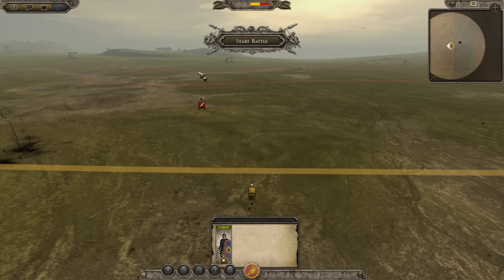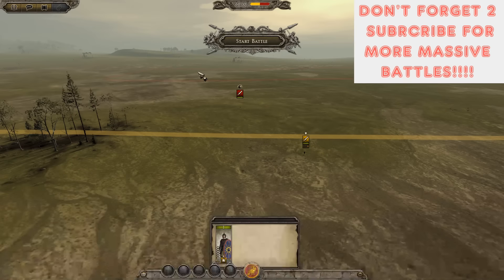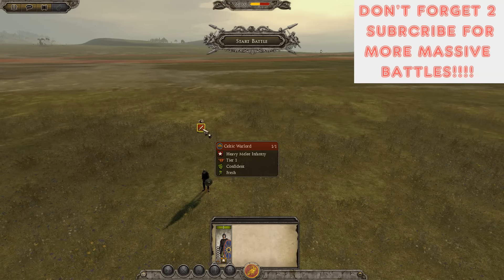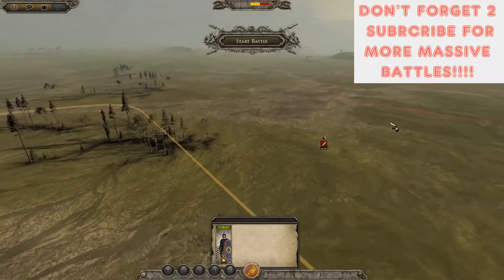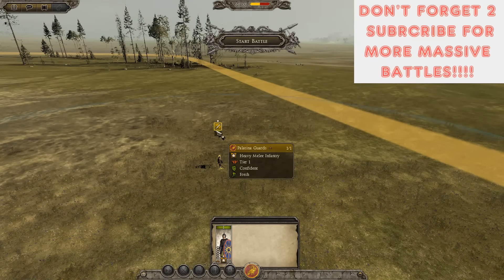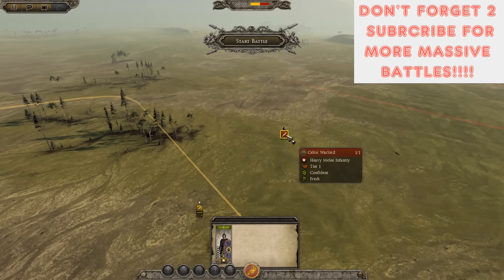Ladies and gentlemen, it's time for another massive battle. And don't forget to subscribe to Total War. We are here for Barbarians at the Gates Grudge Match. The forces of — let me just check — it's Celtic. So it's Celtic, and they are attacking Palatina. So it's the Palatina Empire versus Celtic.